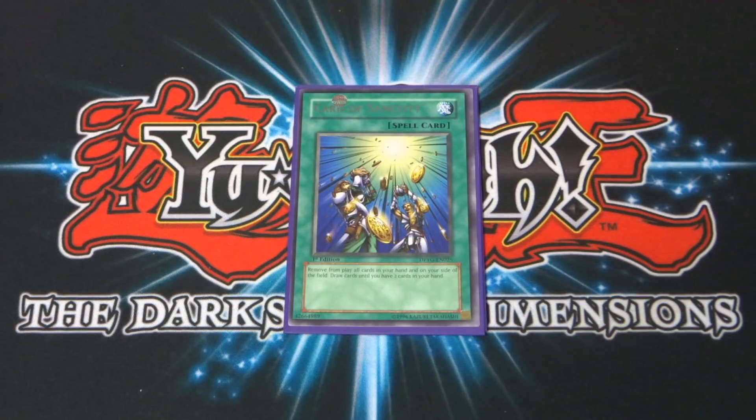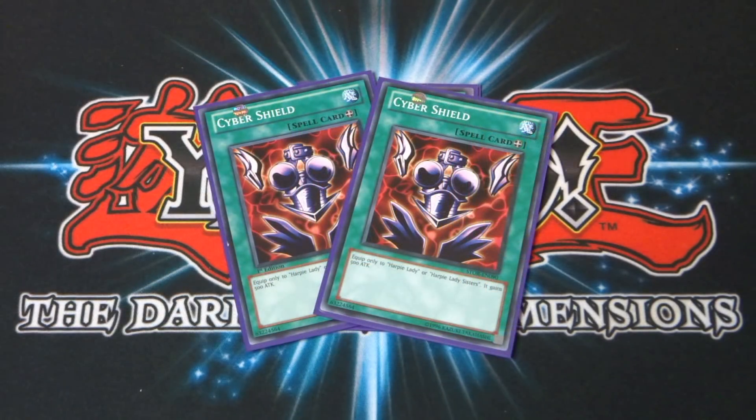Next up is a copy of Card of Sanctity. Like all my character decks, I play it the same way as in the show — you draw until each player has six cards in their hand. I don't know why they changed that effect because I think the original anime effect is awesome. Next, two copies of Cyber Shield — an equip spell you equip to a Harpy Lady or Harpy Lady Sisters for a 500 attack boost, taking Sisters up to 2,450.